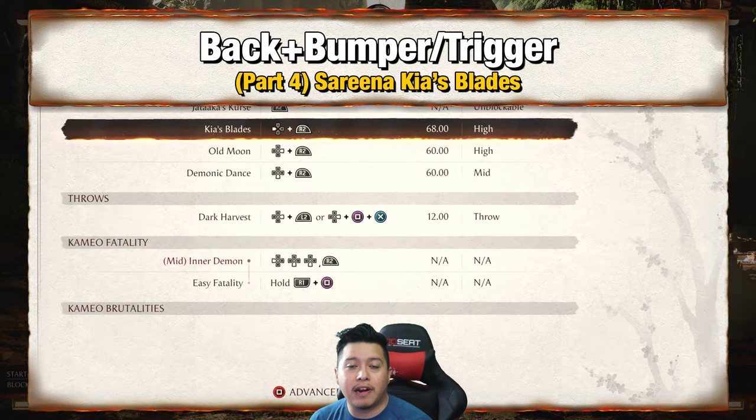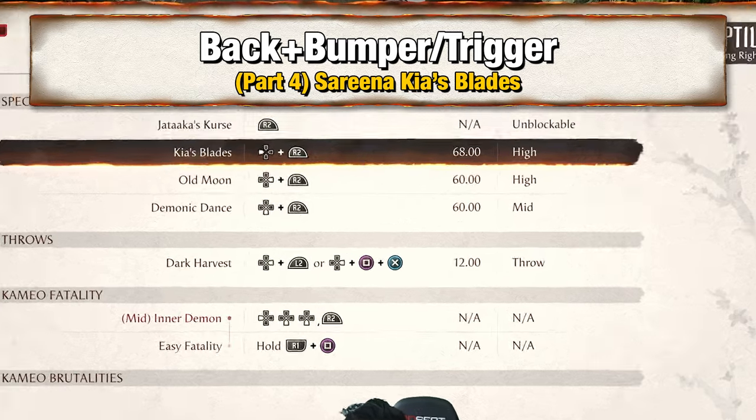Alright, for part 4 you want to add Serena's Kiosk Blades again, which is Back Triggers or Bumpers.